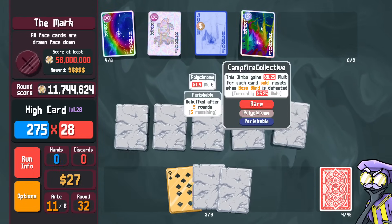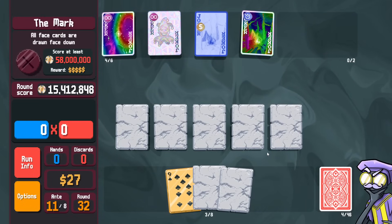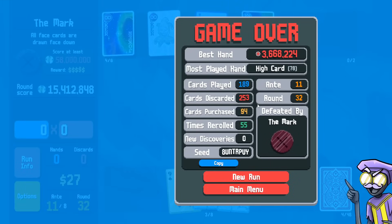Ship it. 5.25 on the campfire. 15 million — we beat anti-10 and made it to anti-11 with only stone cards. Goes to show you, the marble joker is pretty strong. Depends on when you get it, but marble joker is pretty strong. Even if maybe stone cards are kind of mid — maybe stone cards are not super strong. Stone cards being able to add 50 chips to a pair or high card, that's pretty strong.